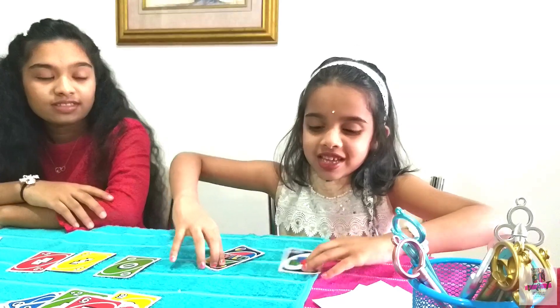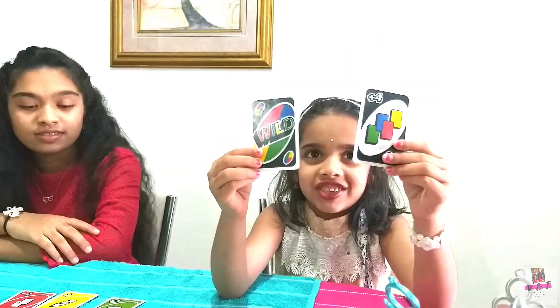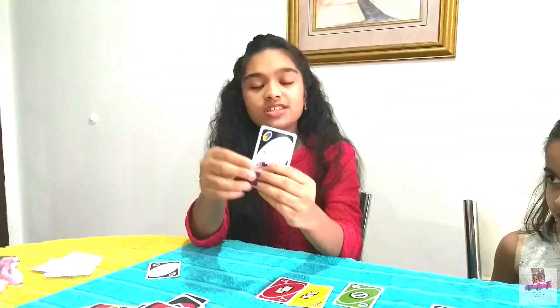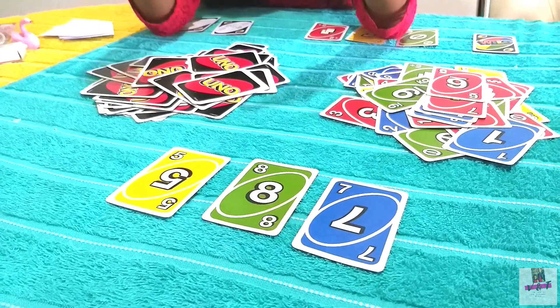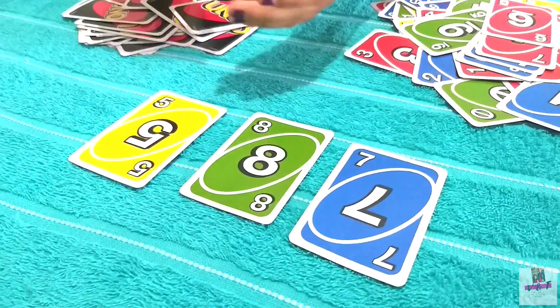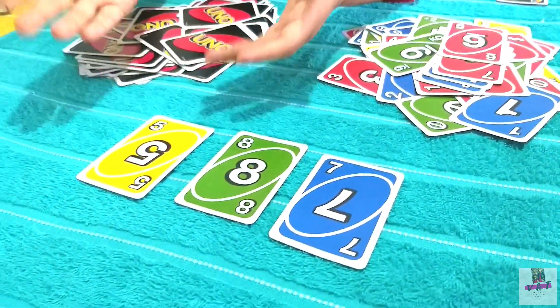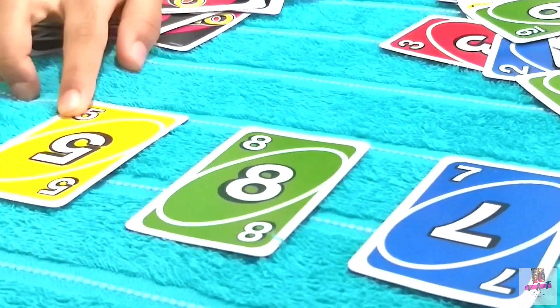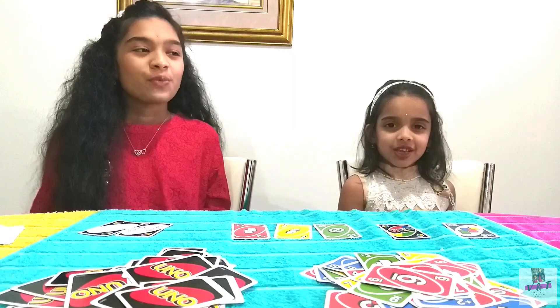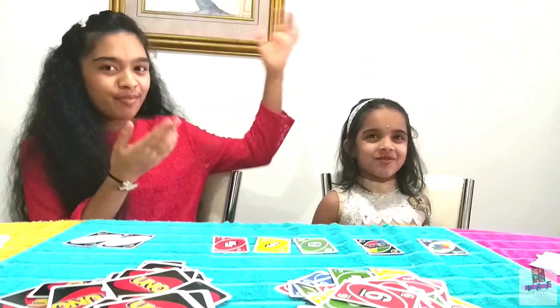These two cards are 50 points each. These cards are 20 points each. Number cards have points equal to their number — so this card has five points, this one has eight points, and this one seven. We're going to play with our mom.